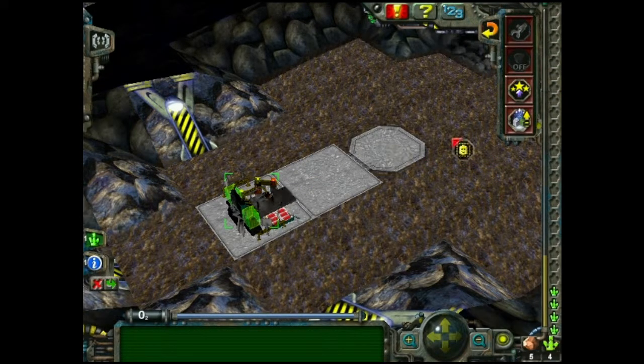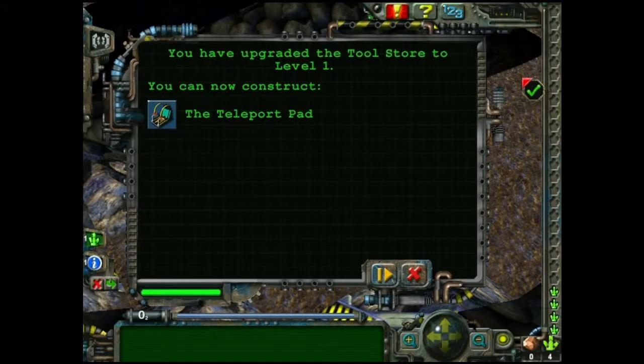Tool store — we've got a tool store. Tool store, slow down. Now we can upgrade. Now we can make the teleport pad.